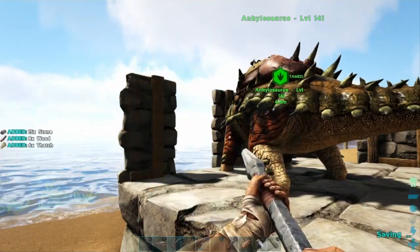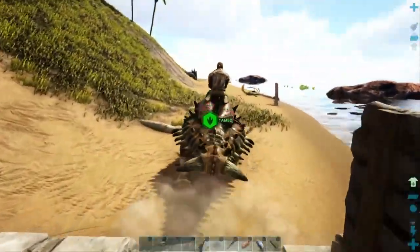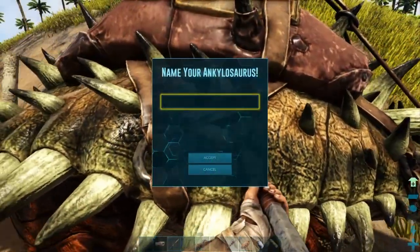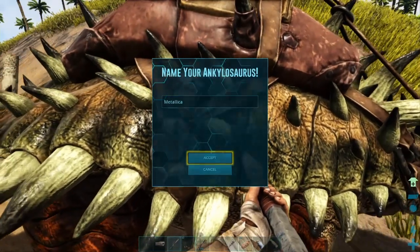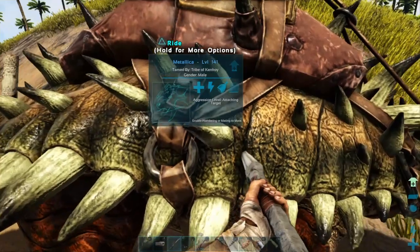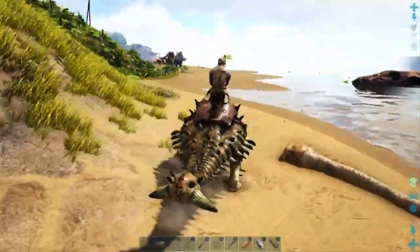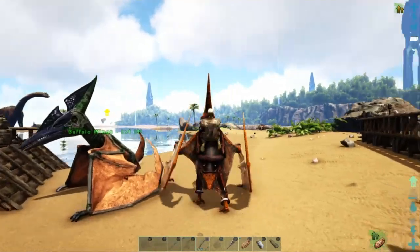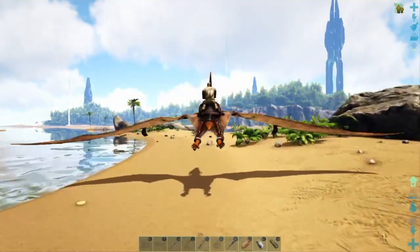Let's take the gear off of you and ride you home. I'm gonna name you Metallica — I think that's a fitting name because you gather metals for us. Anyway, let's get you home. And as you might notice, I now have enough levels to craft a saddle for our pteranodon.